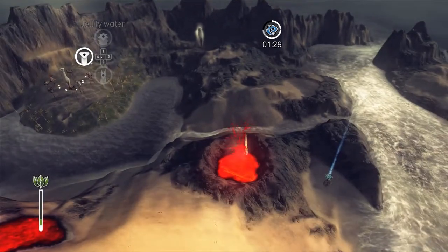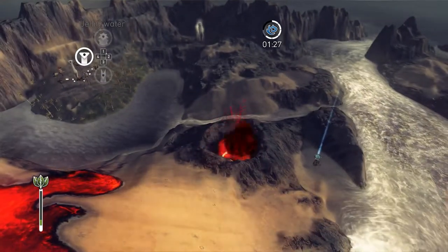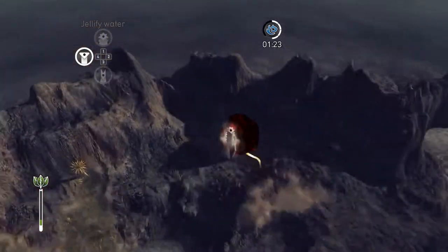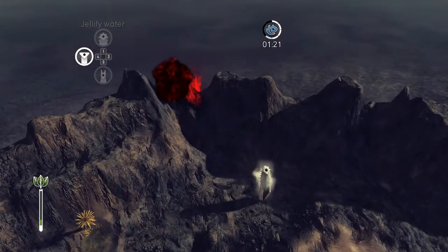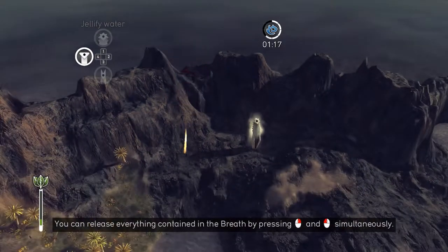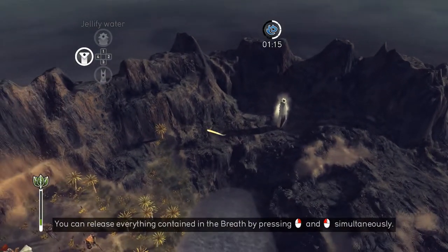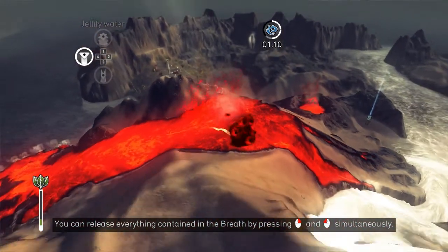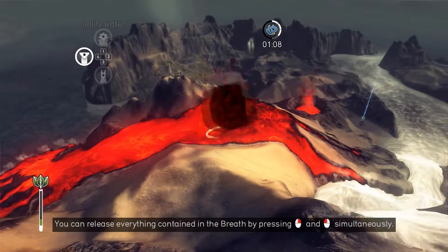It looks like it's doing something, kind of slowly. The eruption is going towards our village — we probably don't need that. You can release everything contained in breath by pressing those simultaneously. I didn't know this. Not what I wanted — give me all this stuff.